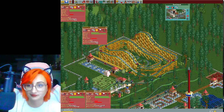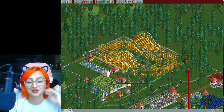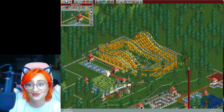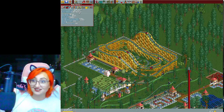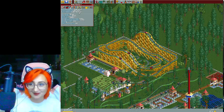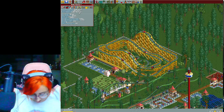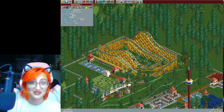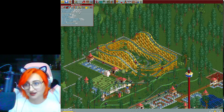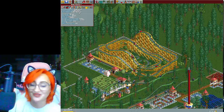Let's see what the stats are, and whatever it lands on I'm just going to leave it. I did it! I'm so excited. We have an excitement rating of 6.84, intensity rating of 7.35 — it's high but not extremely high — and a nausea rating of 4.28, which is the lowest I've had for a high excitement rated run. I'm going to leave it. Turning the ride on. Let's go!